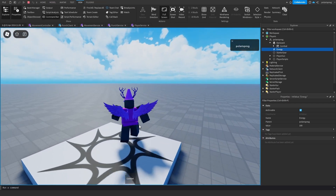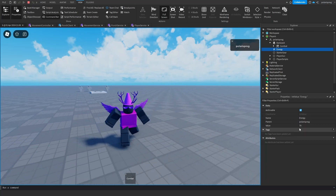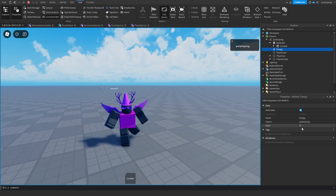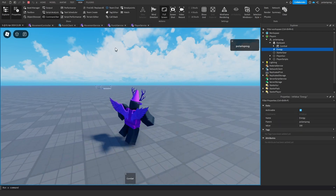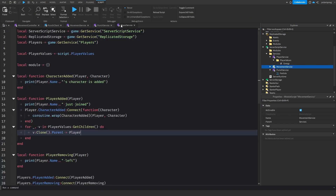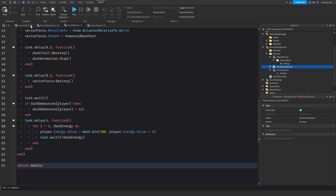Playing the game again — we dash and our energy is now 70. After about 4 seconds the gradual refill kicks in and will take 5 seconds to complete. That does work just fine.